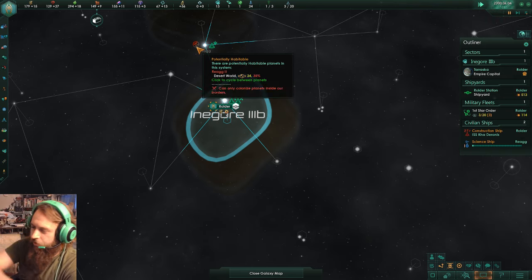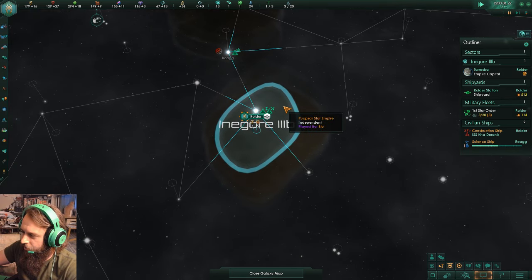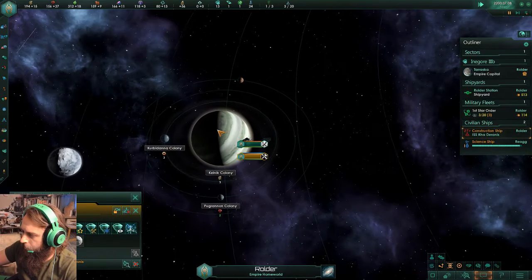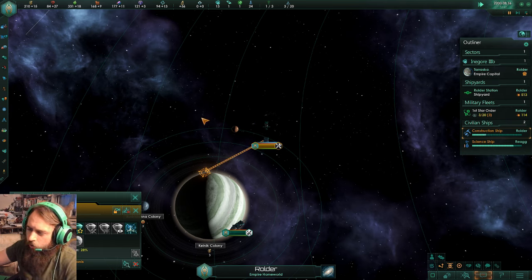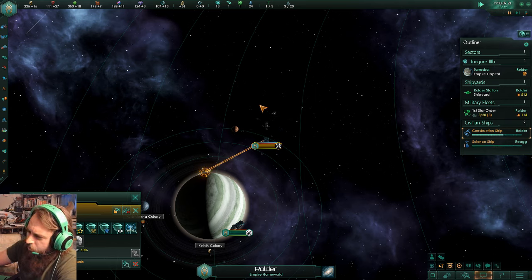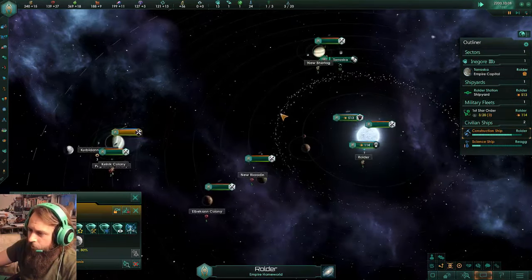I do have a 24-size desert planet in my neighboring system. Have you all thought about the sort of ascension paths you're going to want to take? I certainly think my first one will be the one that increases my administrative cap. It used to be the one that increased your research, but you could get more out of that one. I might end up getting both.